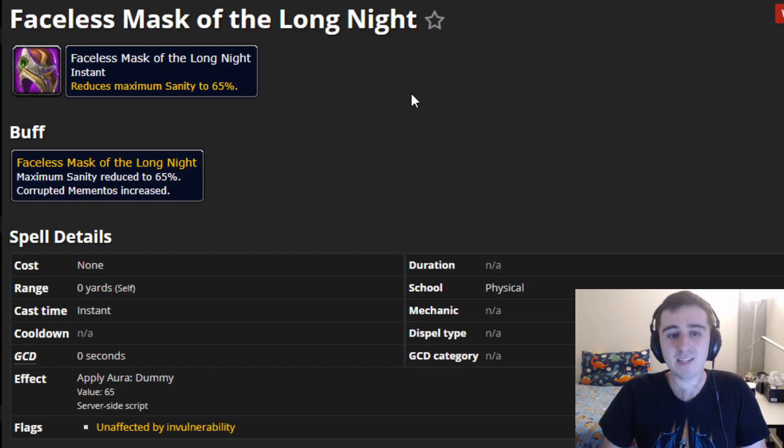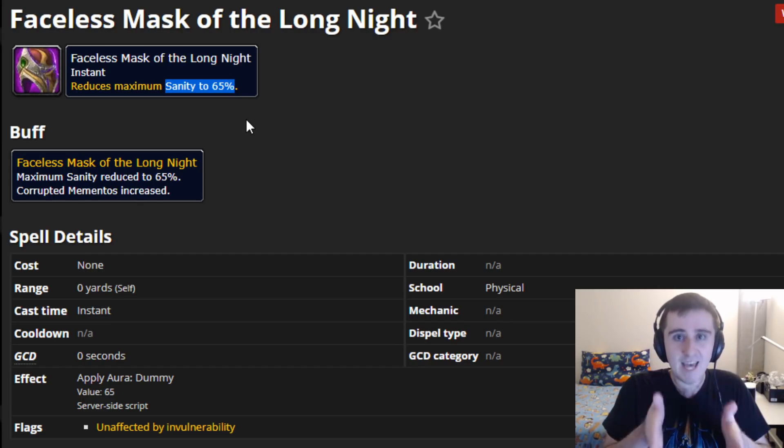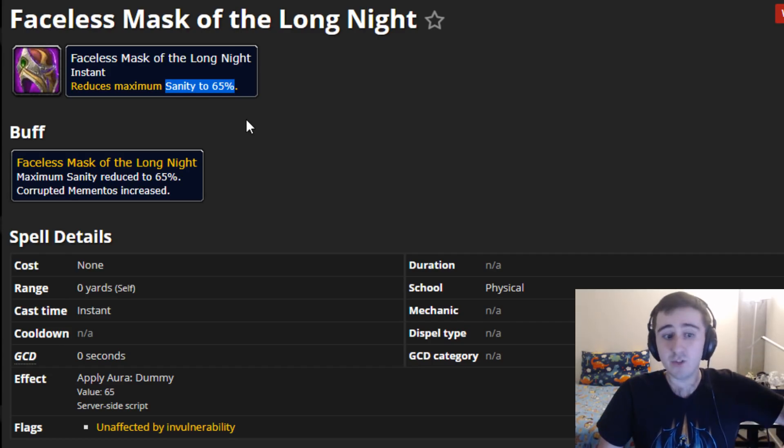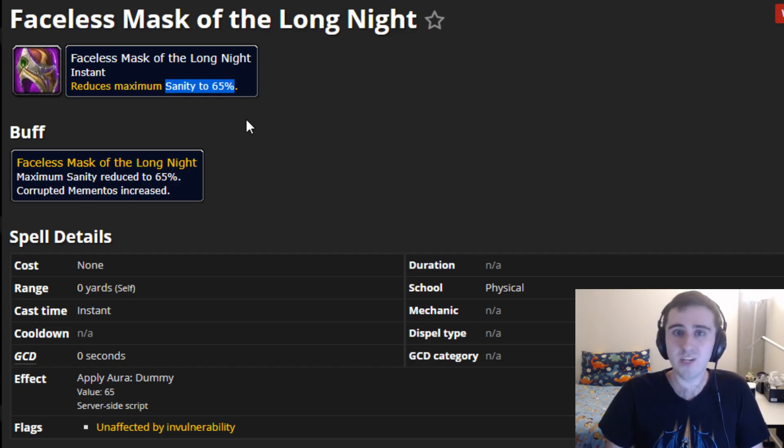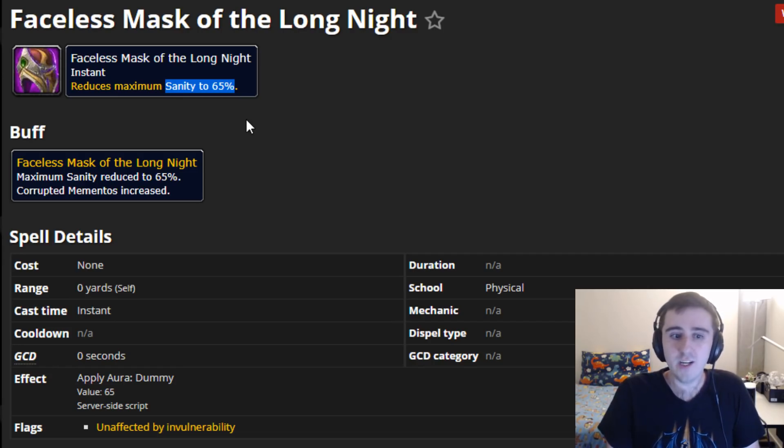You'll always start with a Faceless Mask of the Long Night — that's what you get from your first full clear — and its effect is pretty nasty. It reduces your maximum sanity to 65%. Notably, Elite Extermination and effects like the Cheat Death one that restores 500 sanity will continue to be fully effective, since Elite Extermination restores a flat amount of sanity rather than a percentage. But each of your orbs will heal you for less sanity because your sanity bar is smaller, losing you around a thousand or a bit more sanity — plus more if it forces you to orb more aggressively — which is quite a serious drawback.